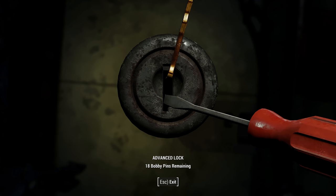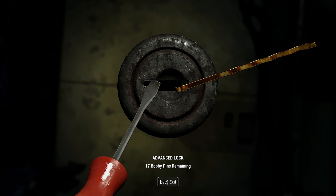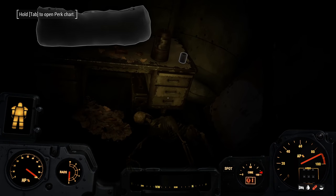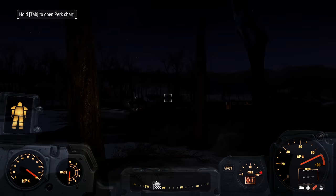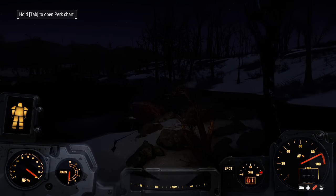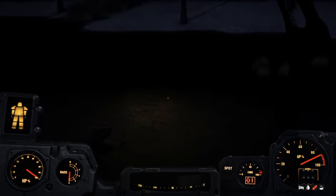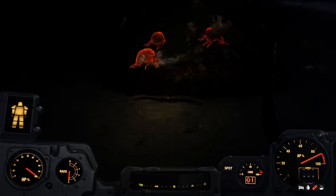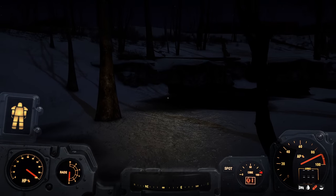We've got the scary music going — isn't there like a shotgun or something in here that's going to shoot me when I open this? We should be fine because we've got power armor on, and plus we've got a million drugs going. Yes! Another level — very nice. Syringes are worth quite a bit too. Okay let's get the eggs here.